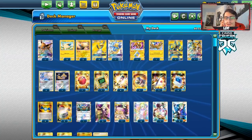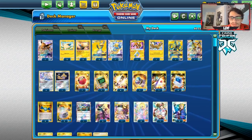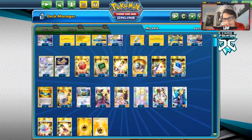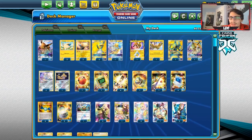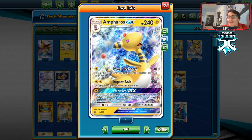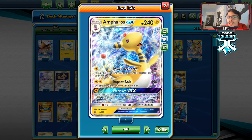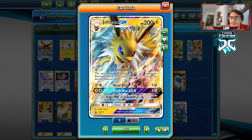Welcome back to a brand new PTCGO video. Today we're going to be retrying the Ampharos GX deck — basically a thunder box deck, lightning buddies, whatever you want to call it. This is going to be an Ampharos build with no Pikarom, no Raichu and Raichu. We're just focusing on Ampharos GX as our main attacker alongside Zapdos and Jolteon GX.